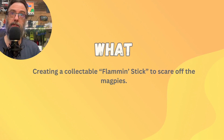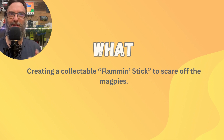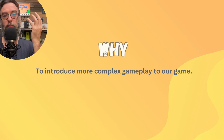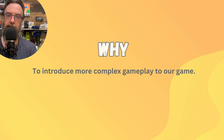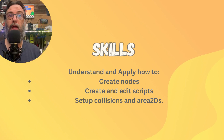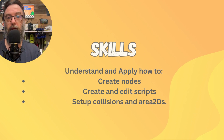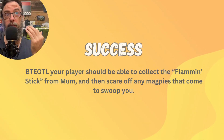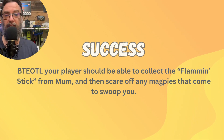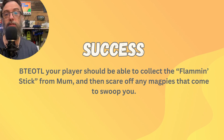What specifically are we going to achieve? We're going to create a collectible called the flame and stick and use it to scare off our magpies, to make the game more interesting and introduce more complex gameplay ideas. You'll need to understand how to create nodes, create and edit scripts, and set up collision shapes and Area2Ds. Your success today looks like: going to get the flame and stick from mum, leaving the cave, and then having magpies avoid you instead of attacking.